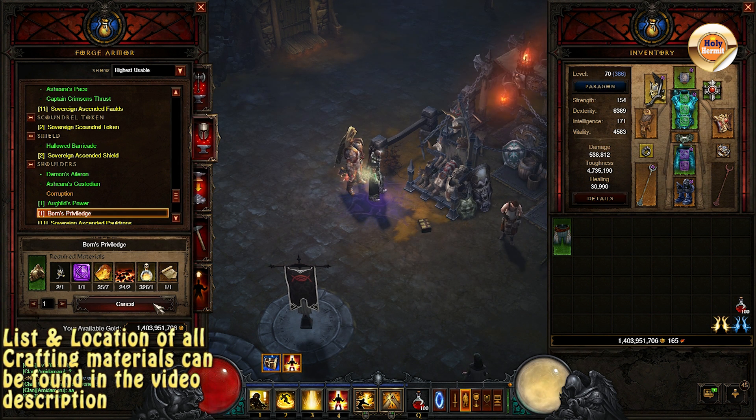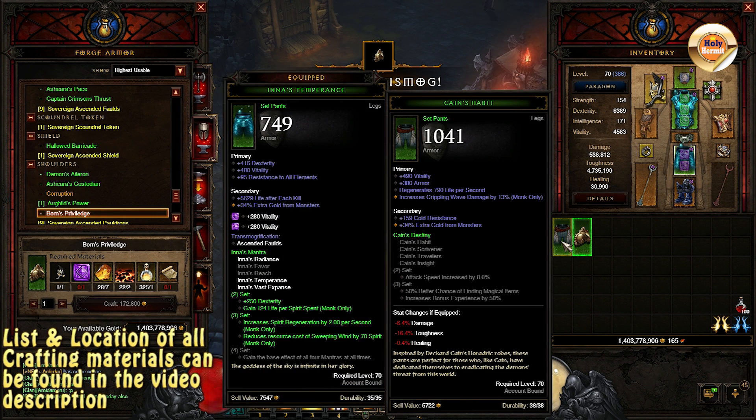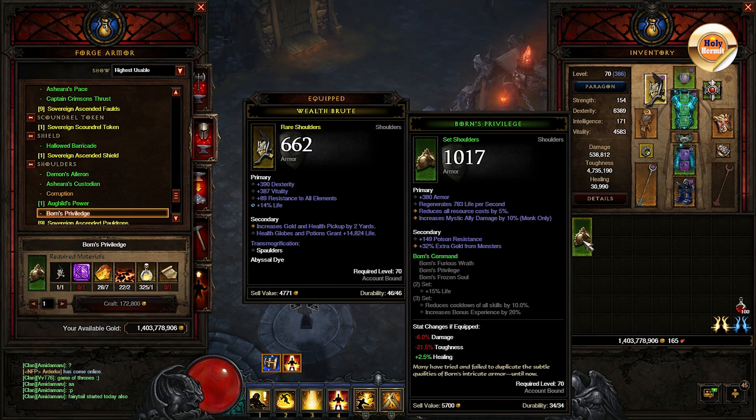These materials drop only in certain encounters in game. In the description below you will find a list of all these materials and the locations at which you can farm them. Happy hunting!